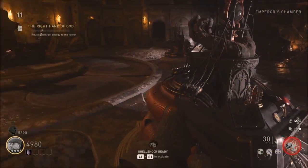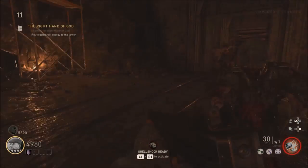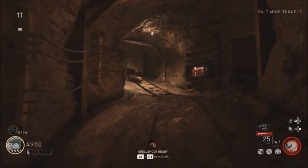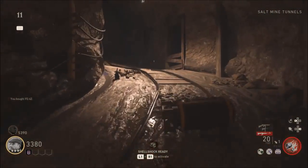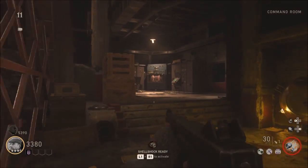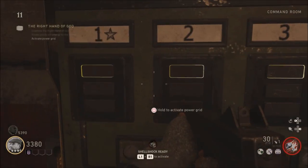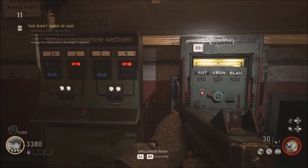Once you come down here, look on your right hand side and there you have it — the Right Hand of God. You want to hold square on that, then finish off your zombie and make your way back upstairs. I'm showing this for people who are brand new and don't know where things are, so this is a full tutorial. Go back upstairs to the main command room, and here are the fuse boxes.